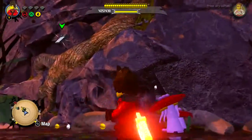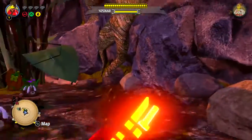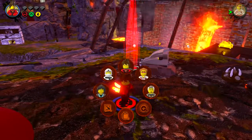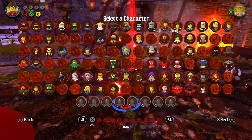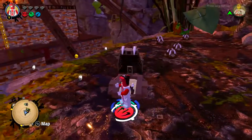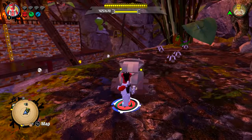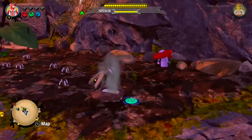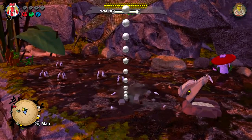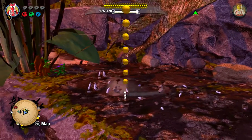We've got a sneak guy thing right here. That was probably for a golden brick, but we're going to do it just because. Let's use Feng Su. Because it might actually send something to the surface that helps us get up there. Although, that little mushroom might be a bouncy mushroom.